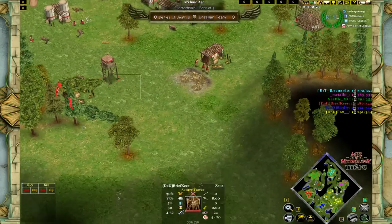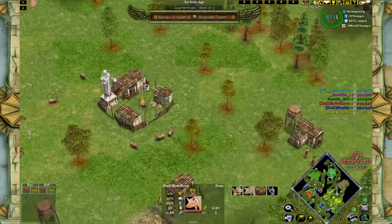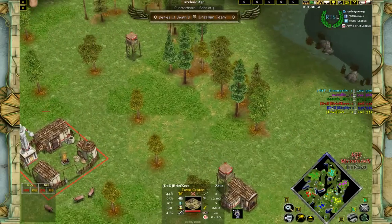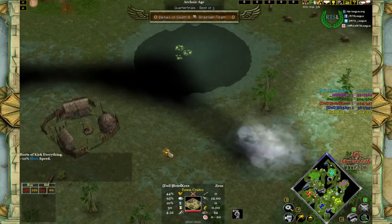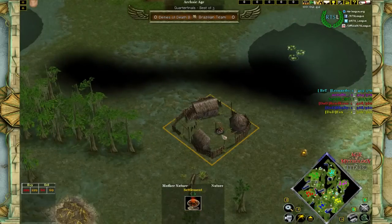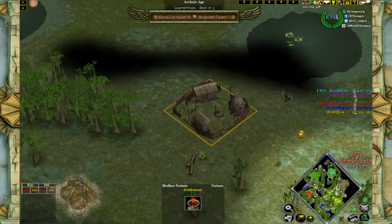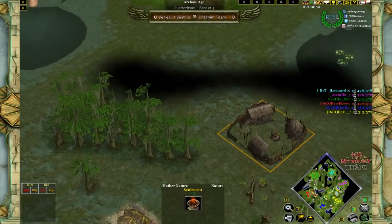Dots seems to be going for a pretty standard echo — 3-3, going more into the hunt — which is a standard build for Zeus from Dots. Another relic offers better hero speed, which is great and literally useful for any civ. The TC on the left, which is a third TC of either Briefcase or Sheltie, is pretty much the same situation as the right and will also be very strategically important for both teams to capture.